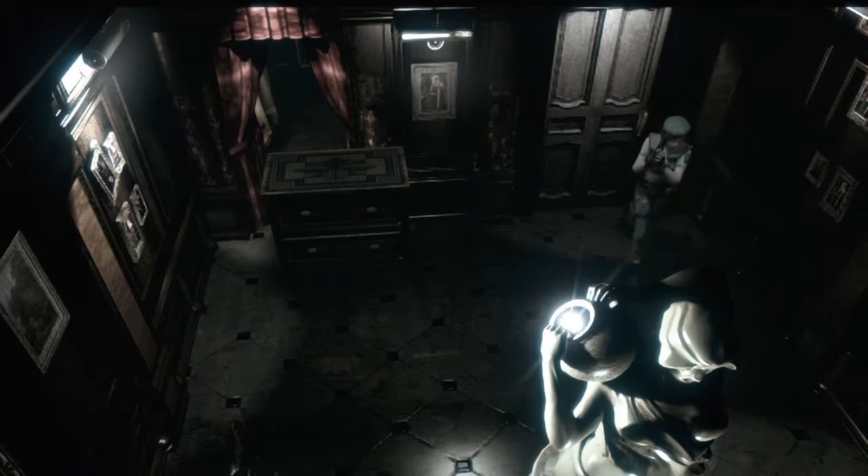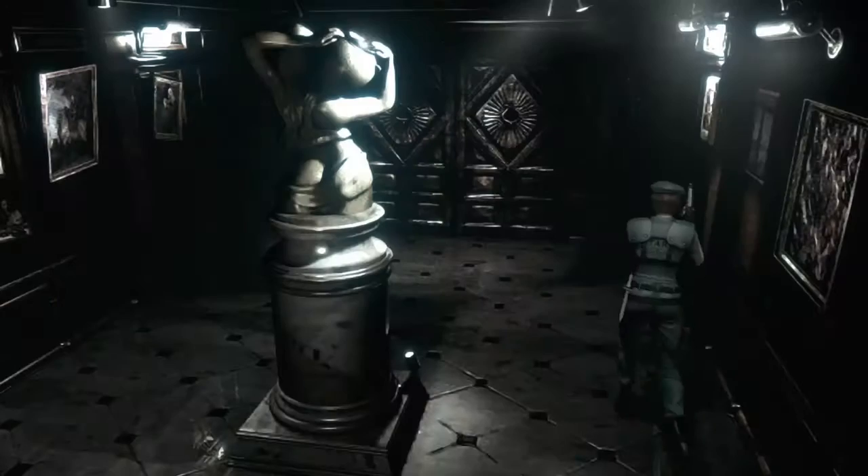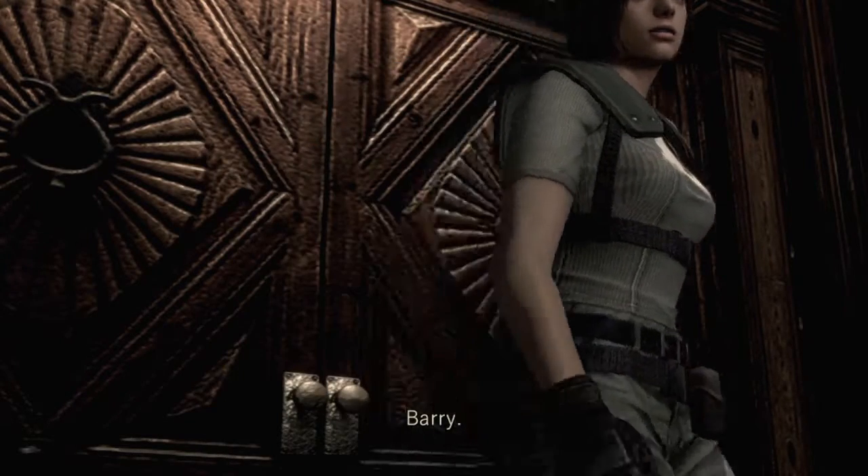I did the shotgun thing — I'm out of shotgun ammo. You unintentionally did it, but you killed those dogs. There's an item in there — I think that's actually the map to the bottom floor. Now I can go get the shotgun right here.